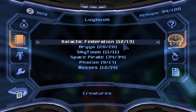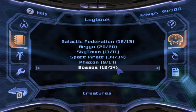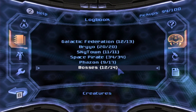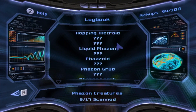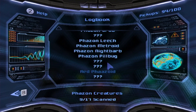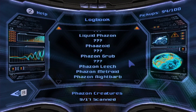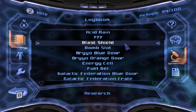The last creature I don't have yet is Admiral Dane for Galactic Federation. For bosses, there are still two left that I haven't gone to yet, so that's why there are still two missing. As for Phazon enemies, most of them we're going to see at the Valhalla or Phaaze, or both. We haven't even encountered a lot of these creatures yet. So we're good on creatures otherwise, besides Admiral Dane.